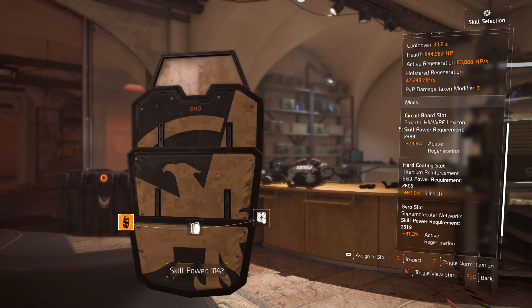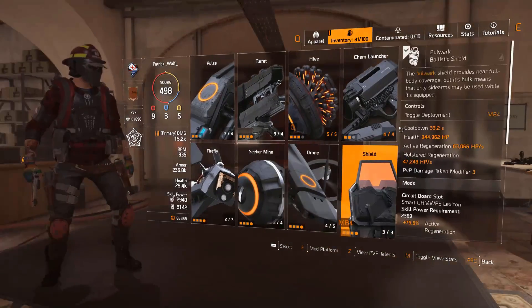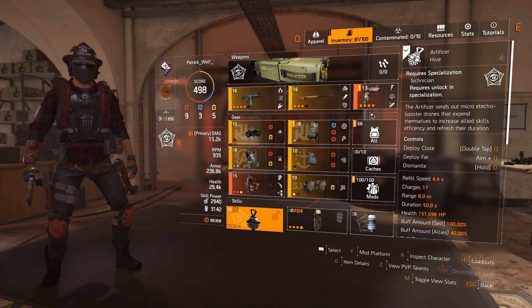You can phase-tank anything. If you just move into cover for a few seconds, you get your shield back from the hive and from the active regeneration itself. It's really effective. With all the extra damage we get from the pistol, it's fun to use — extremely potent. This is my Infinite Shield build.